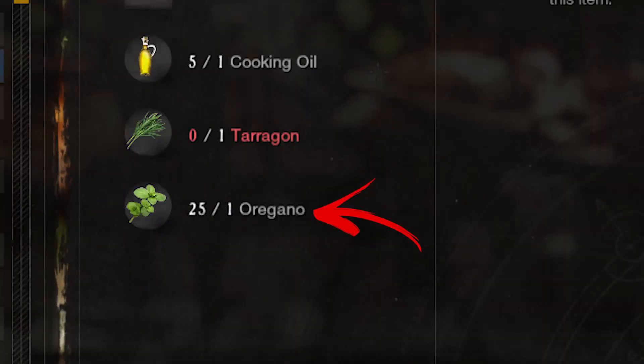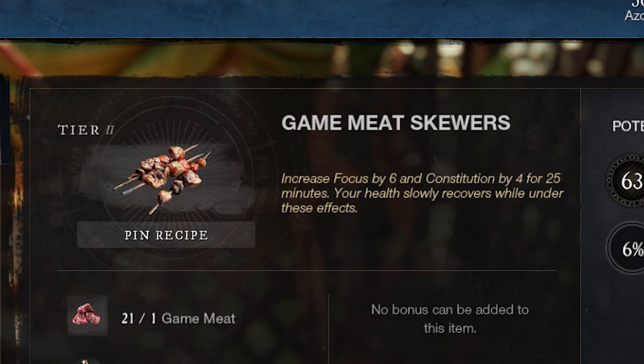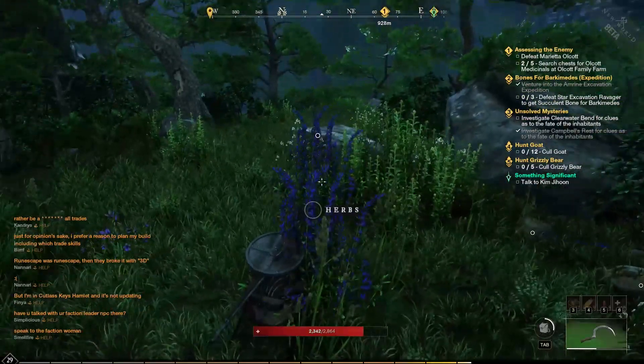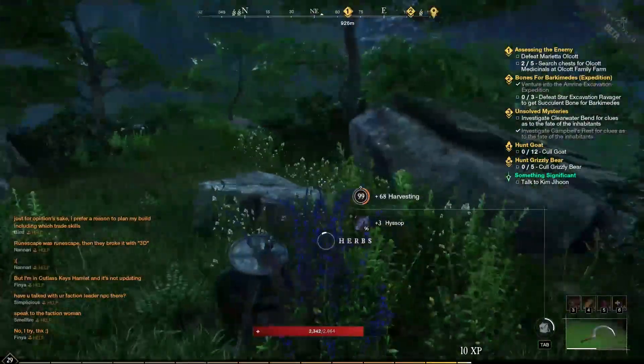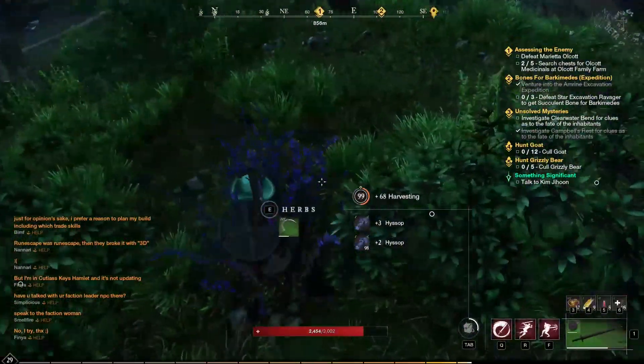Oregano is a rare cooking ingredient, mainly used to temporarily increase your focus and dexterity or focus and constitution. This ingredient can be exclusively found in the Monarch Bluff region by finding and harvesting purple plants called herbs. There are 40 main locations where to find this plant in the region.